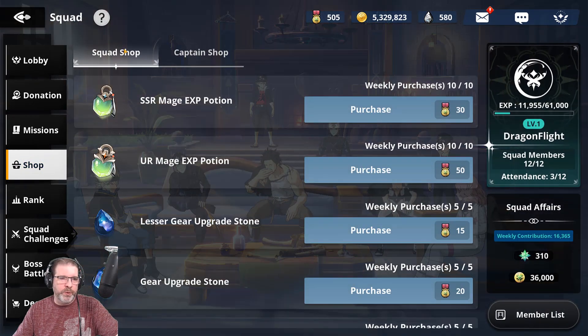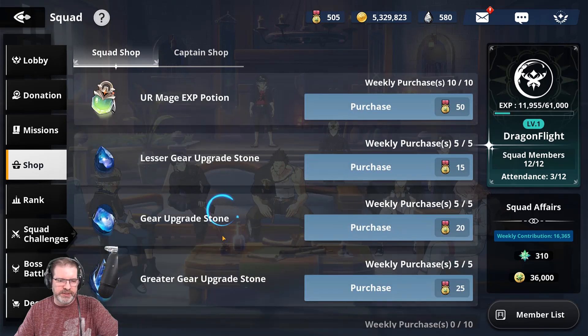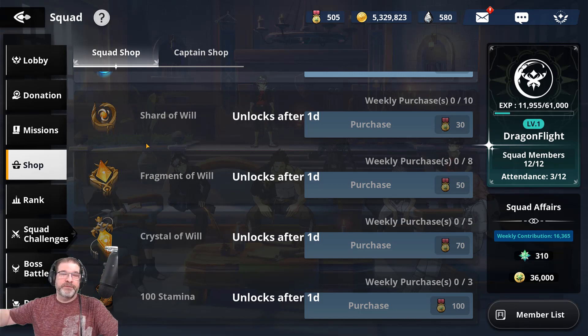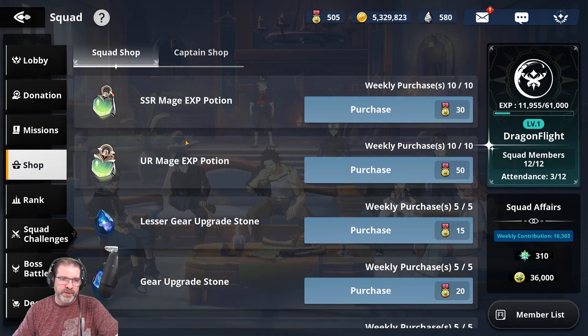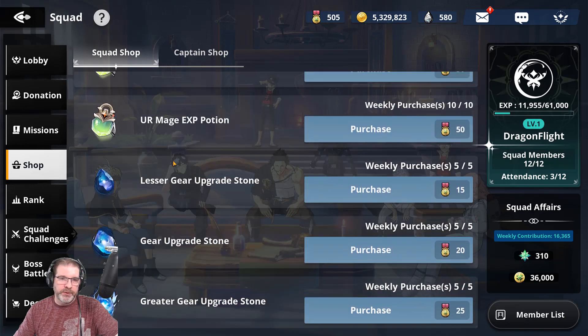Here's the squad shop — this is for you personally as a player. You can go in here and get experience potions and upgrade stones. My suggestions for weekly purchases: I get all of the shards, fragments, and crystals of will. This is all for skill enhancements, so you can level up your skills for your mages. There's not enough of this in the game, but there are a few different places to farm it, like region shops. Also, you've got stamina — three of these that you can purchase, so I would max that out. Get all of this stuff first, then go for the experience potions, and then the upgrade stones, as those can be farmed a little bit easier.